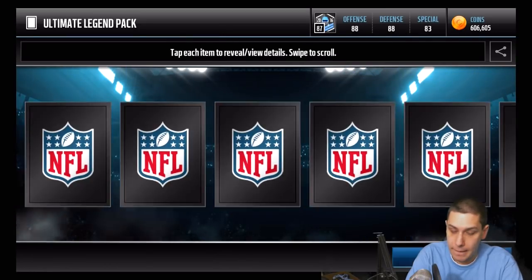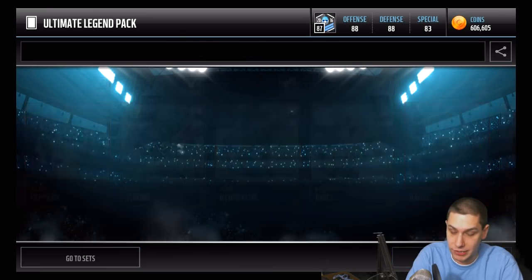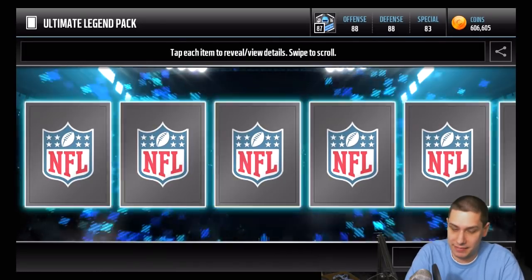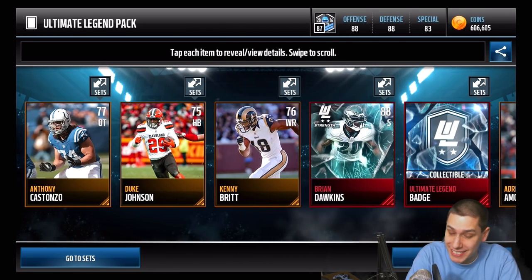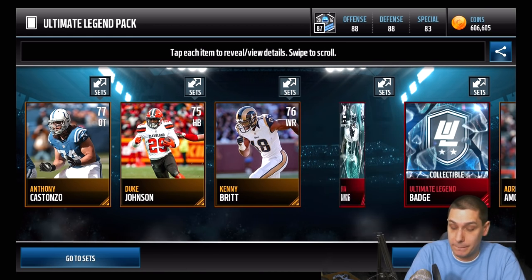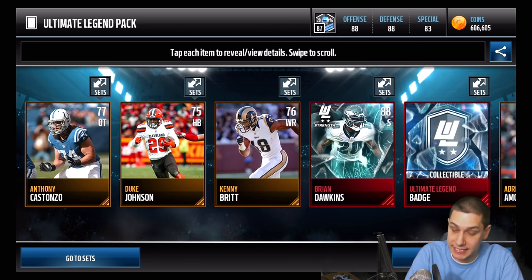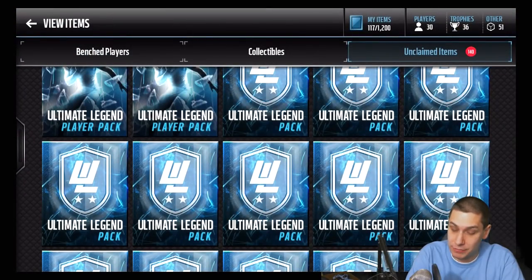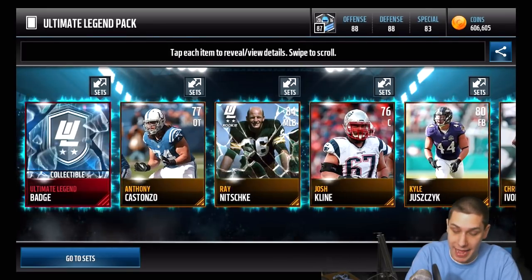Starting from the top - the first pack gives us Mac Strong, a rookie version. Those gold rookie cards have pretty much no value - not really anything more than a standard gold card. The second pack gives us a strength version of Brian Dawkins, the 88 card, which is probably the cheapest of the bunch - not great, but we'll definitely take that. Anytime you get those elite ultimate legend players, that's always nice to see.